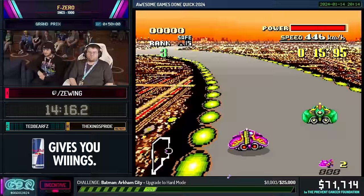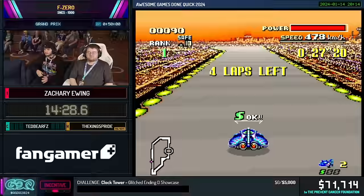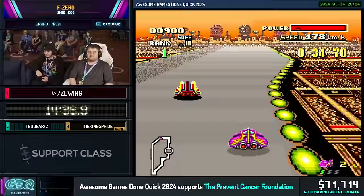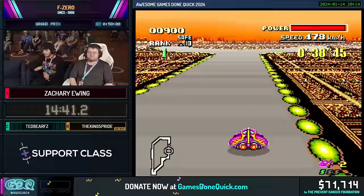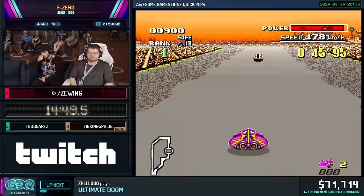This is Mute City 2. Because this game was a launch title for the Super Nintendo, they didn't really know how to preserve space and compress things, so there are quite a few tracks that are just remixes or variations of previous courses. Mute City 2 is practically the same as Mute City 1 — the only differences are a different color palette (kind of a sunset look), a giant traffic circle roundabout, and some jump plates have been moved.